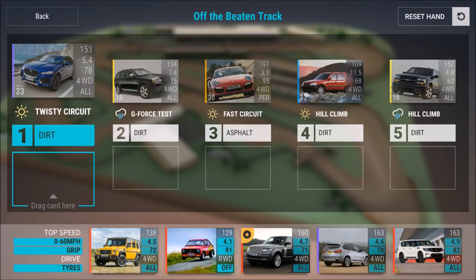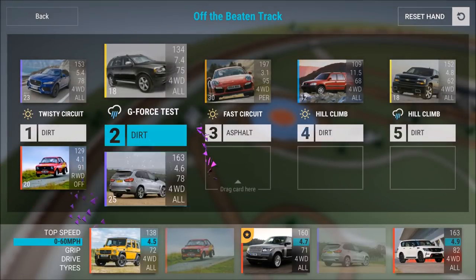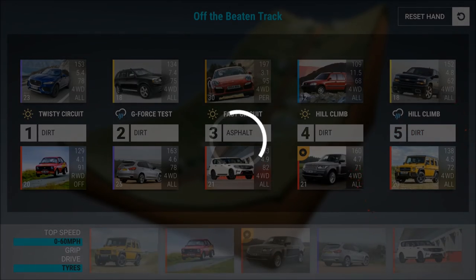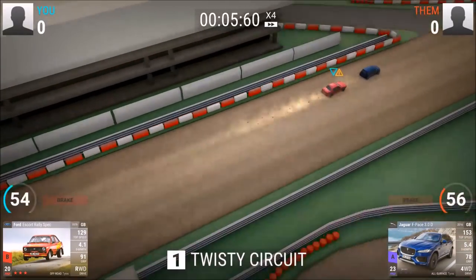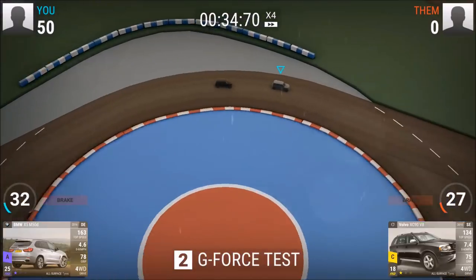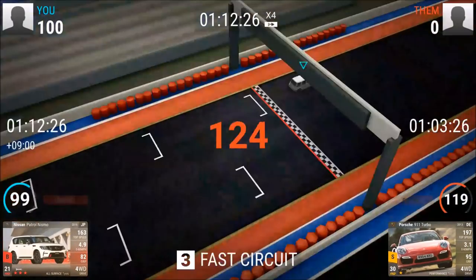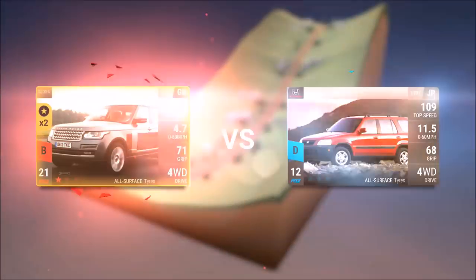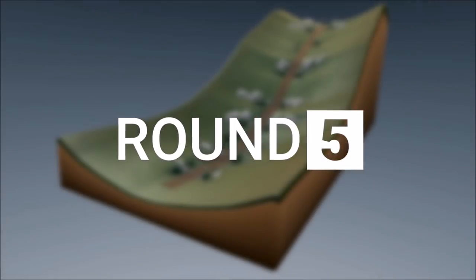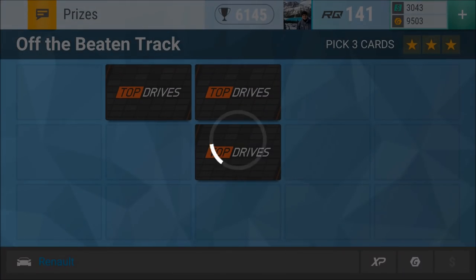Twisty circuit, hill climb dirt, G-force test dirt — he's getting out the Trailblazer. Dear opponent, didn't you learn to fully max out your Trailblazer? Look what he's using on that first hill climb. Bonus points are waiting on the finish line — really looking forward to it. That F-Pace, I wouldn't mind that as a Jag. BMW is doing its duty. The Ampatro is getting demolished and destroyed, but here we go — bonus points. The G is beating the Trailblazer off the beaten track.